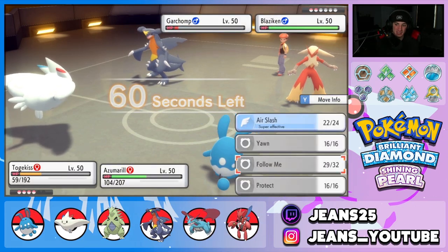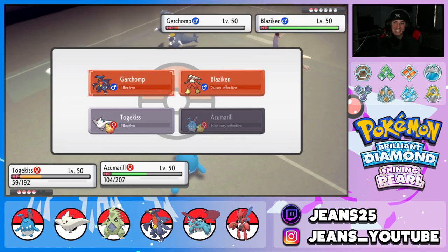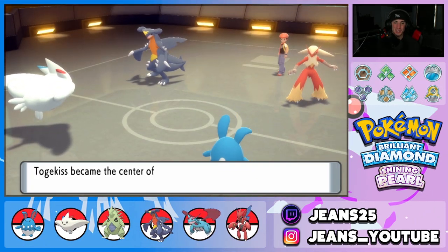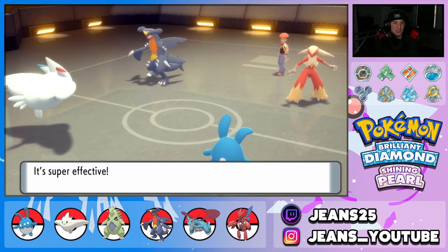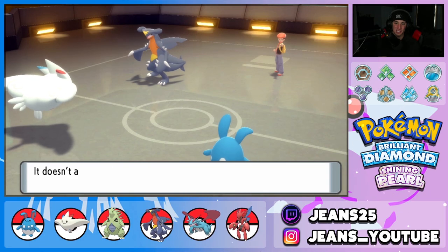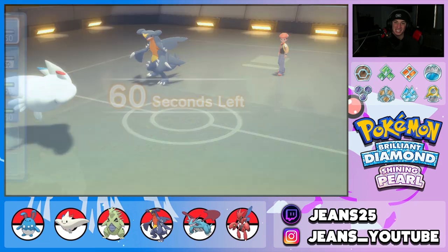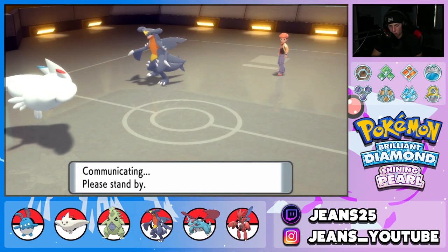Going into Blaziken, Follow Me comes out, and I'm surprised we didn't pick up the KO on Garchomp. We left it on one HP — we're plus five not plus six due to Luxray's Intimidate. Blaziken's dead! This is a clean sweep. He goes for Bulldoze — doesn't affect Togekiss. Azumarill goes down from it though, so I'm bringing out Garchomp. Garchomp should be faster or at least a speed tie. We are fully invested in Speed with Jolly nature so this is the fastest a Garchomp can get. We outspeed, hit with Dragon Claw — game over!